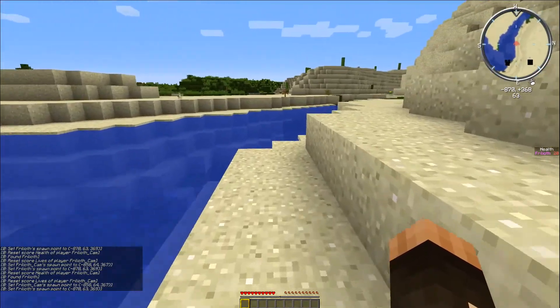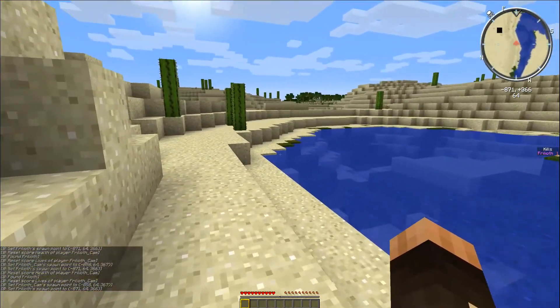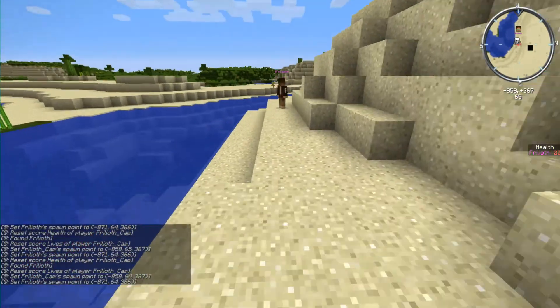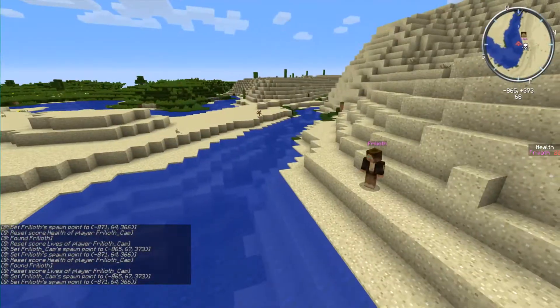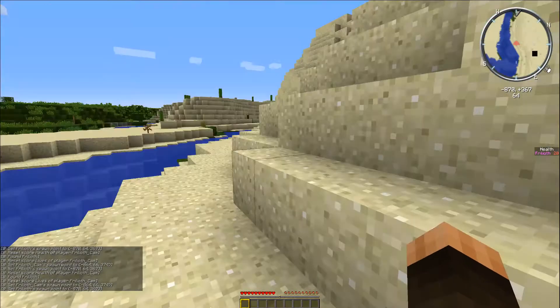And it does show up on the right-hand side that I've got a kill count of one. I think that is working. And if I go on to the Frillcam account — Frillcam account is in spectator mode and he spawned exactly where he died. So that is brilliant. Dead pleased with that. We are very very close to having a working game.